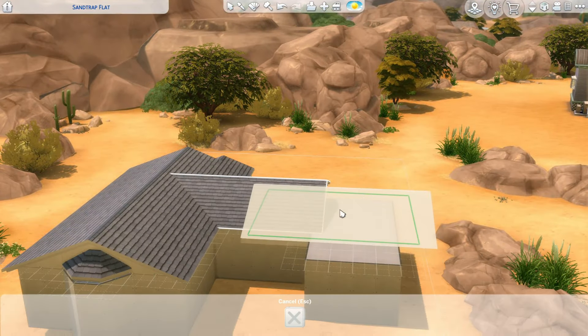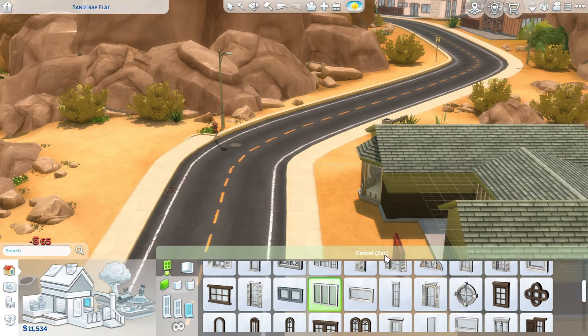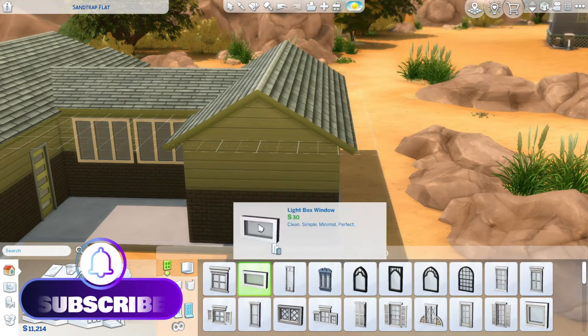I'm also going to be reusing my tester sims from the Urban Homage and Party Essentials Kit review video, so they are still on the gallery if you want to download them and this build will also be on the gallery. My gallery ID is just Darth underscore Jeswick, just like it appears here on YouTube.